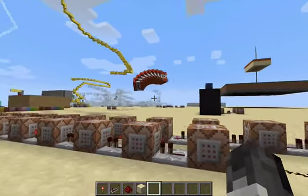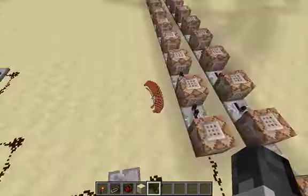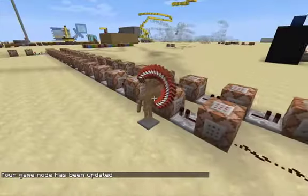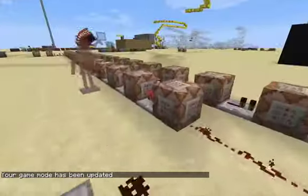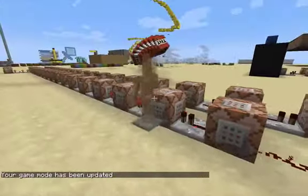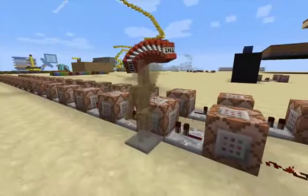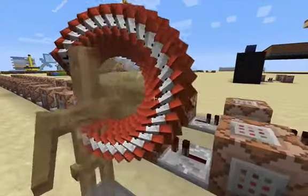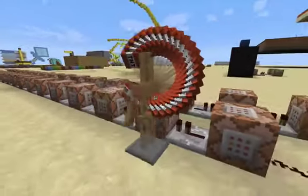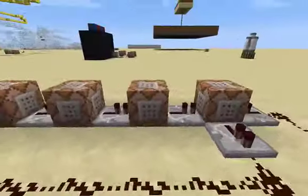If you come right here — let me go into spectator mode — what these command blocks are doing is summoning a bunch of armor stands in the same spot, but each armor stand has a different degree of rotation for how much the arm is turned. As you can see, with that it creates a circle and kind of spins around like that.